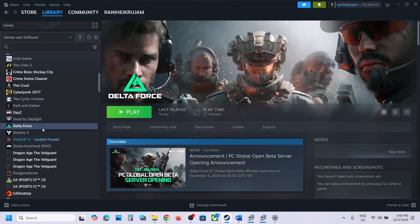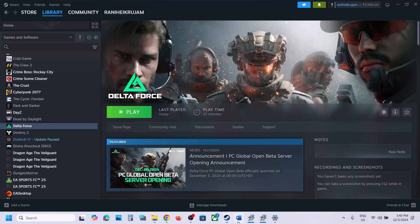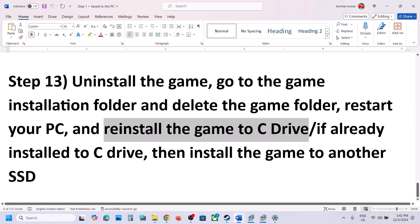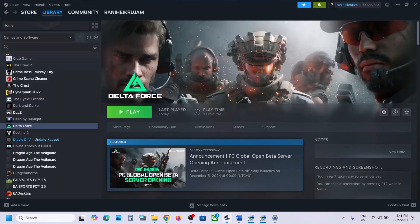The last step is to uninstall and reinstall the game. If nothing is working, go to Steam, right-click the game, select Manage, click Uninstall. After uninstalling, go to the game installation folder and delete the game folder. Then reinstall the game to the C drive. If it's already on C drive, try installing it on another SSD and check.